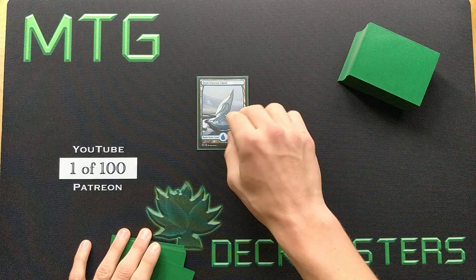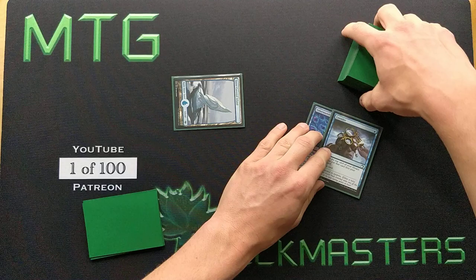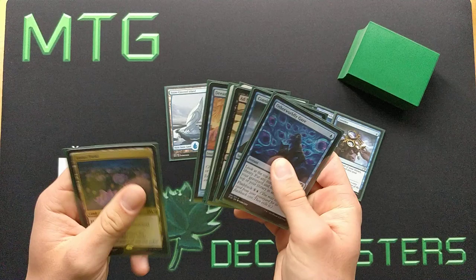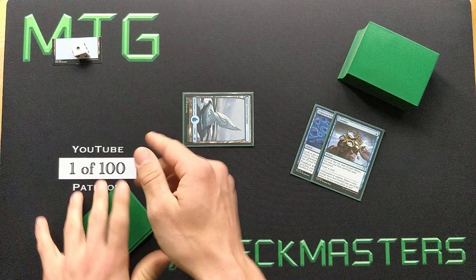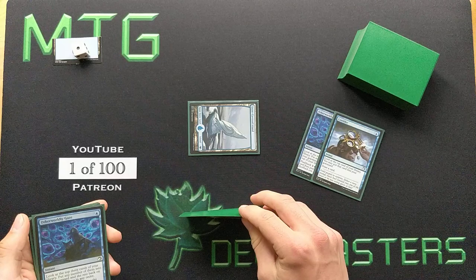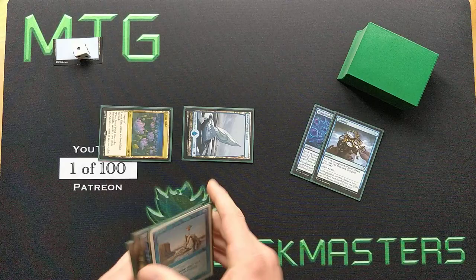So let's start this game. Let's pretend we're on the play. We play Snow-Covered Island, and at the opponent's end step we cast Consider. It reveals Otherworldly Gaze — we'll put that in the graveyard, we don't need it — and we draw another Consider. Then we draw for turn and get Otherworldly Gaze again. In competitive events you should always use pen and paper to track mana; that's from personal experience where I got a game loss in a tournament for using dice instead.